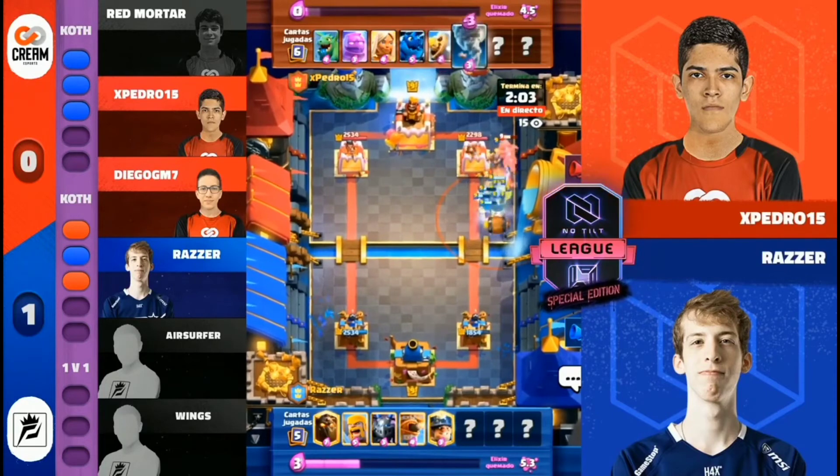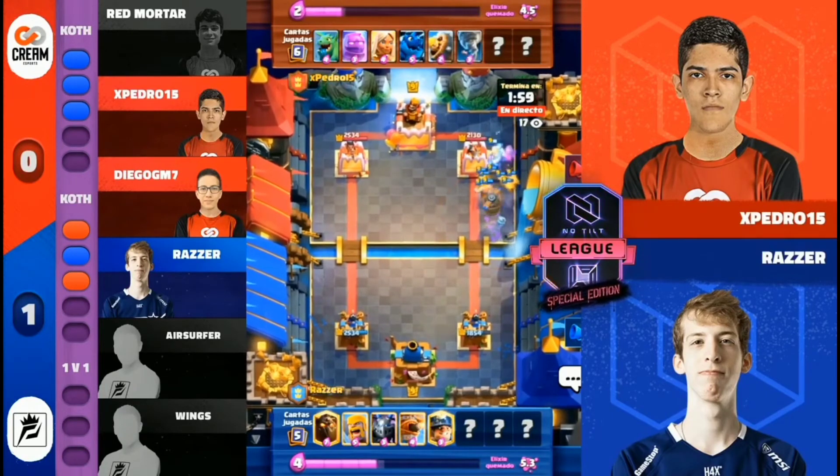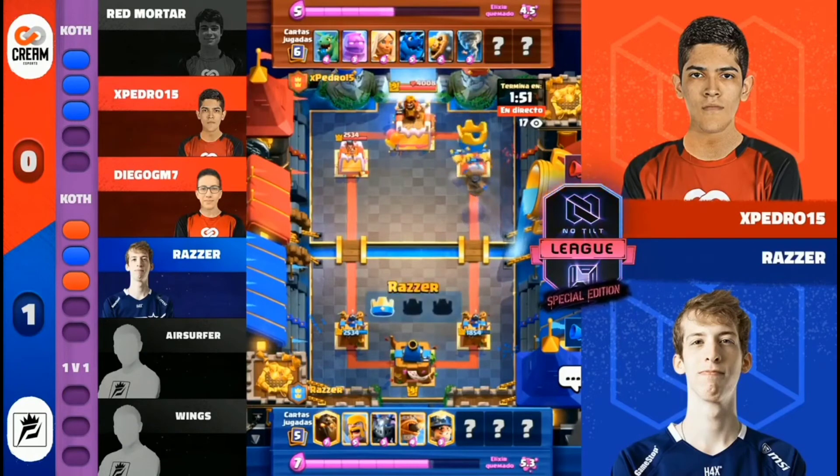And not only does it take care of the whole push, it's four Elixir for free there with the counter-pushing Barbs. Down to two Elixir is Pedro, probably not going to be able to survive this one. That's going to be tower down. So if you wanted to see E-Golem get smacked in the face, here you go.